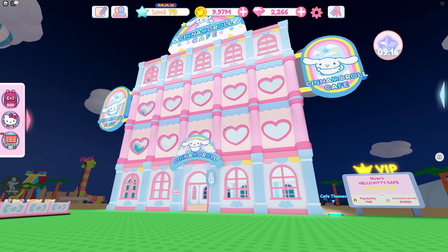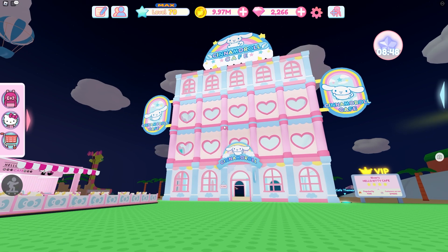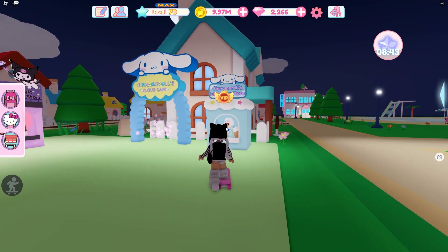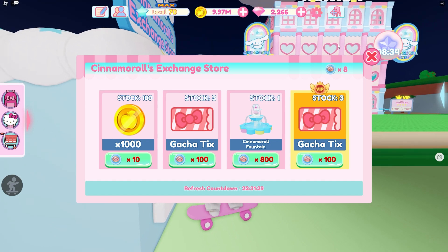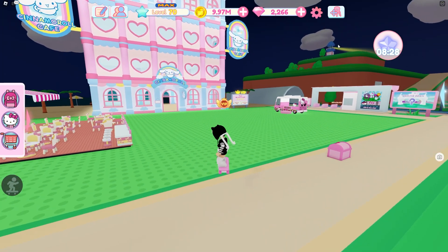Just like that, we're back to the Cinnamoroll theme on the second and third floors. I'm using the My Melody theme, and that is why it has heart-shaped windows — I'm not using the Cinnamoroll theme throughout my whole cafe. I thought the heart windows would mix it up a little bit and I think they're so cute. I love the signs; it makes it so cute and complete. I am really wanting to get this fountain, so I might go live today to do that.